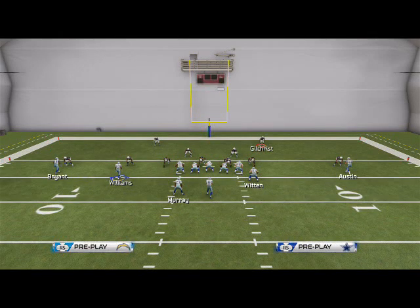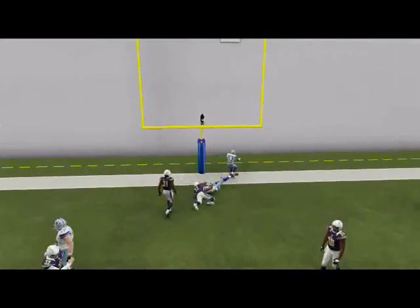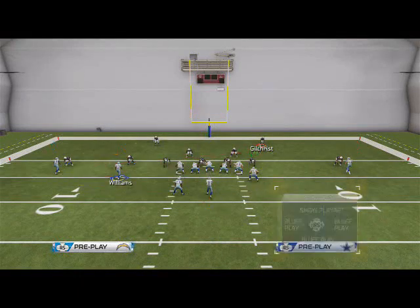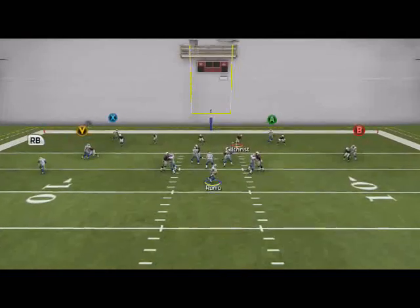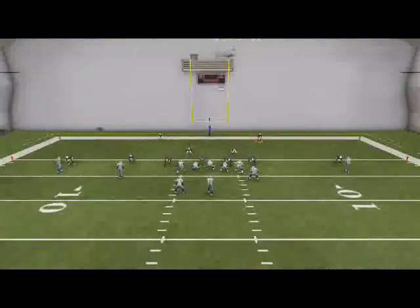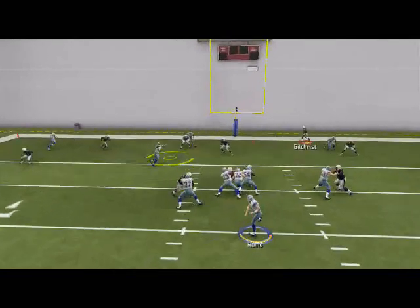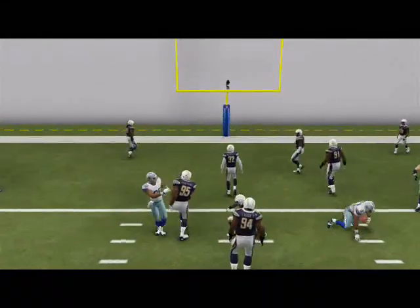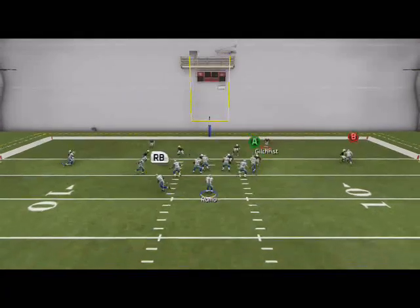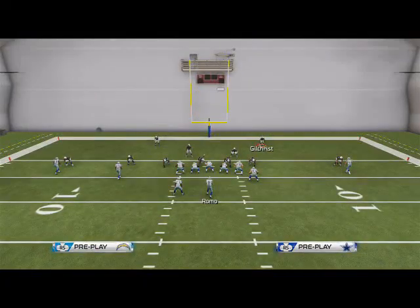The next read is Dez Bryant racing across the middle of the field - that's the main reason we like this play. When he gets to the back of the end zone and cuts across, they just never cover him. It's almost always open and I rarely have to go to anything else. If everything breaks down, you can try to sneak it in with Romo, or what I've also been doing lately is lobbing the ball to Williams when he comes across - I just find it really effective.